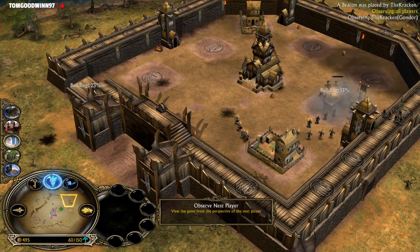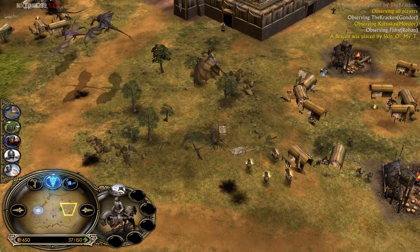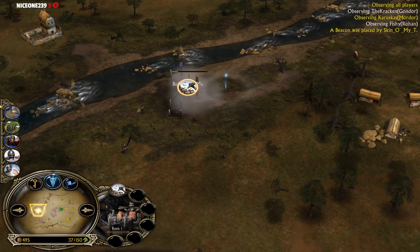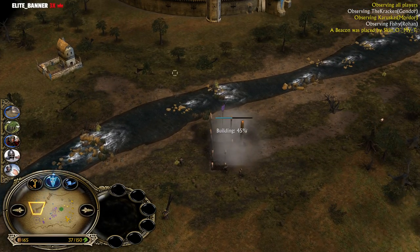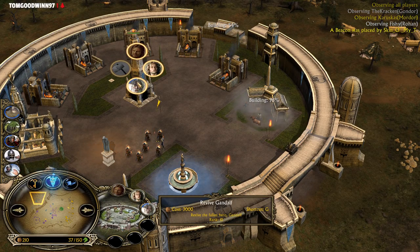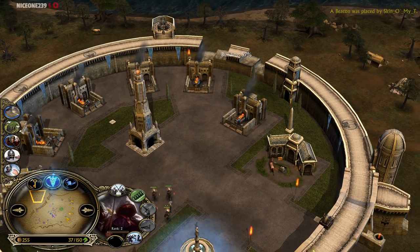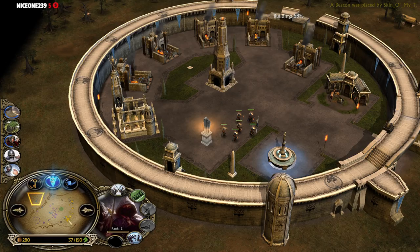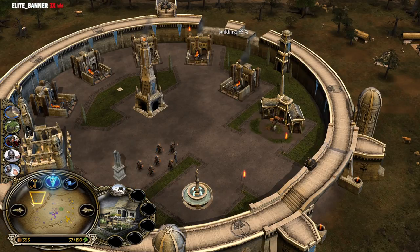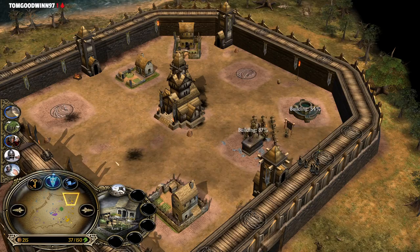The Rohan player is struggling money-wise obviously — he has to invest all his money again to rebuild the base, he can't make any more units. That's why it's so important to keep units alive on the field. The Mordor player is gonna reclaim one of the settlements around this side. The Gondor player is rebuilding his stable. The Gondor player will also get his Gandalf back on the field very soon. He's also repairing all parts of his wall — just because he was untouched for the majority of the time. The farms are still level 3, getting a lot of money.